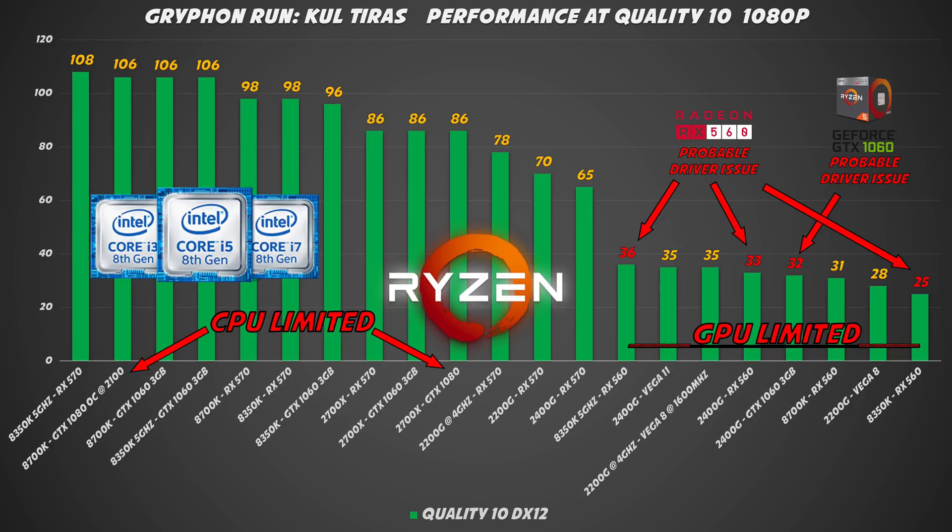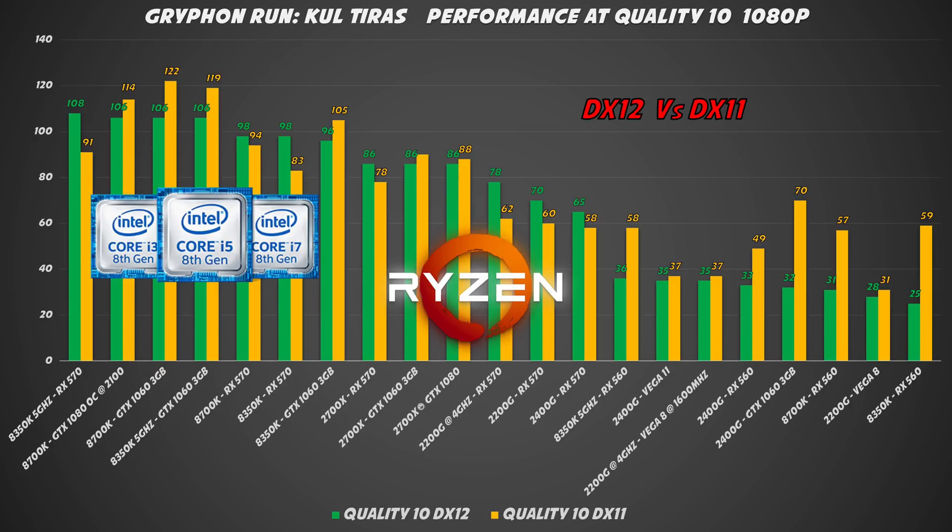I hope this is a driver issue that will be fixed soon. I came to that conclusion because I did the same exact test in DirectX 11, and as you can see the cards are performing much better. Another interesting fact is that AMD cards are gaining performance in DirectX 12 while Nvidia cards are losing performance. I will check the results again in a couple of months.